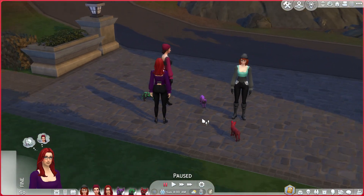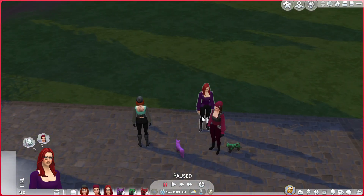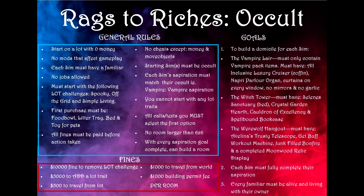I'll put up the rules — I suggest you pause and read them — but essentially it's rags to riches. We need to take care of our familiars first, and each sim needs their own different type of domicile. The werewolf needs a werewolf lair or hangout, the vampire needs a vampire lair, and the witch needs a witch's tower. They need specific things, and there are fines involved in building them.